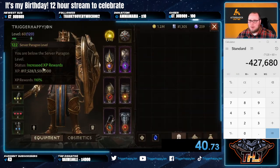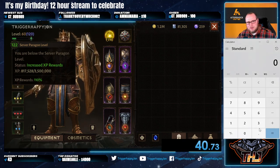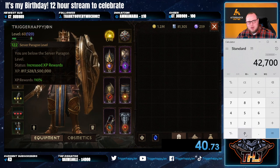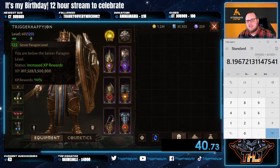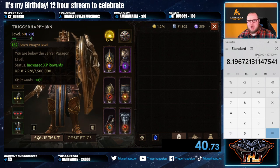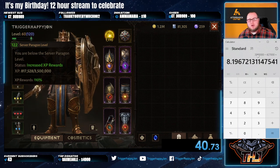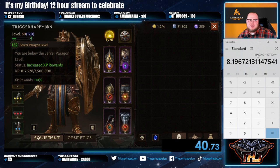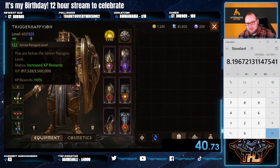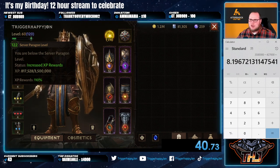Right now we're at 7,000 XP per minute. If you stood on that one spot for one hour, that gives you 427,000 XP. One bar is 3.5 million XP, so 3.5 million divided by 427,000 means we need to find eight more locations on that route to give us one full bar of XP per hour. That's the metric we like to use — one bar or one level per hour is par for the course.